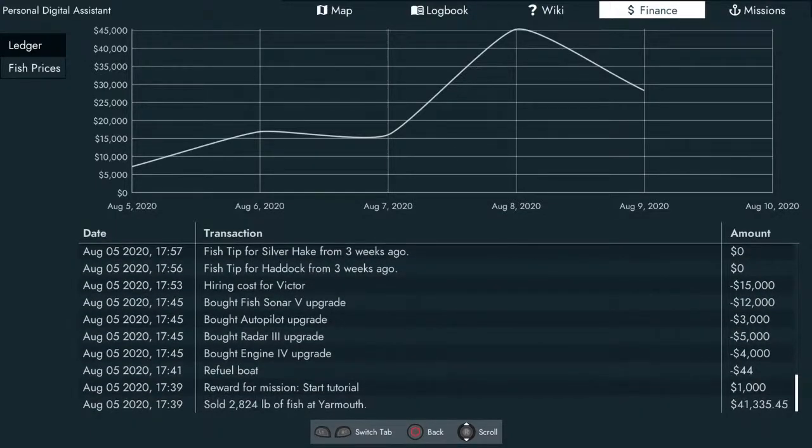My advice for the tutorial: in the very beginning, if you're out there doing swordfish spearfishing, try to fill your boat. As long as the swordfish are there, hunker down and get through it. You want to try to get anywhere between 7 to 14 swordfish, because that's going to increase the $1,000 base reward they give you just for finishing the tutorial mission. I only caught 7 fish and brought in $41,000. If I'd have brought in 14 fish, I could have brought in $81,000 or $82,000.